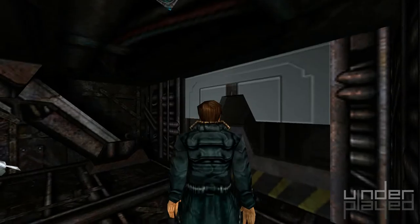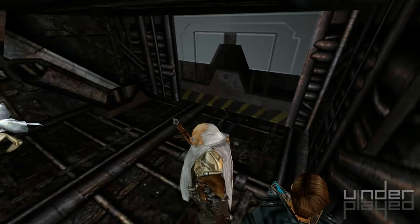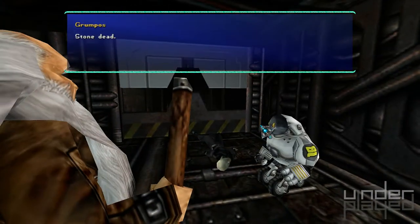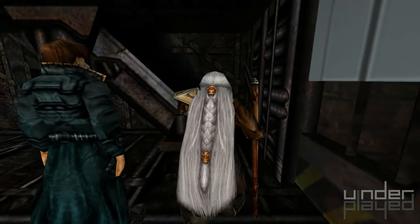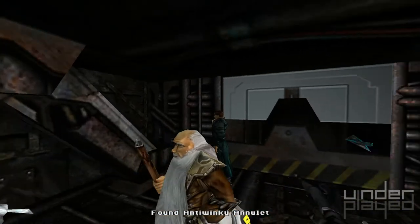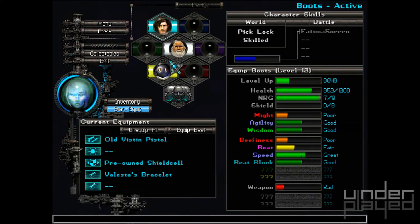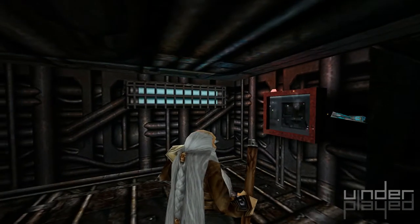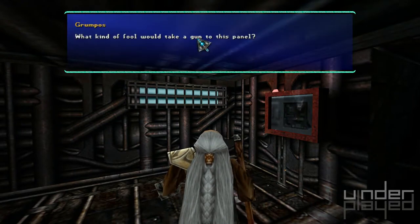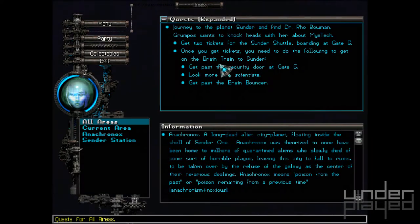Someone fried the panel that opens this door — that's literally what Boots just said. Grumbos, come on — do it for him. Stone dead! What's this? An anti-winky — okay. Let's go ahead and put that in the can. I really like the robot. So, there's no way through here until I can figure out how to fix that panel. Is that what I'm seeing? Is my quest updated?